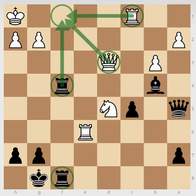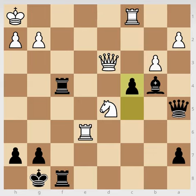So here black played a very interesting and very good move — c4. Now, black cannot take with the queen because white can capture the queen back, and black also cannot capture the rook because white is threatening the queen. So captures don't work for black here.